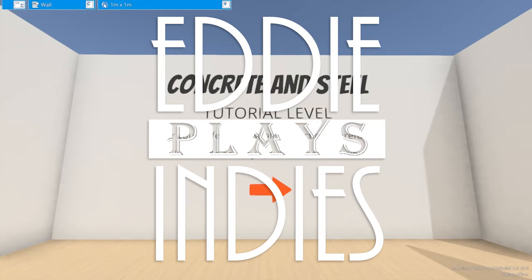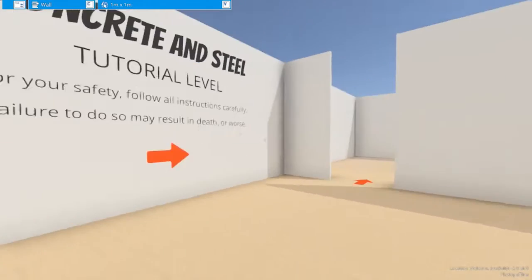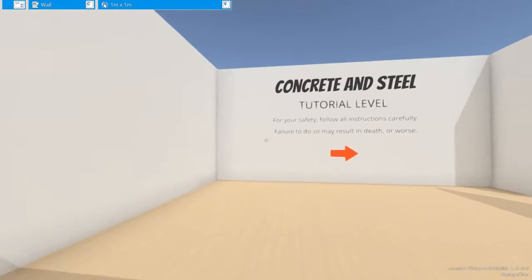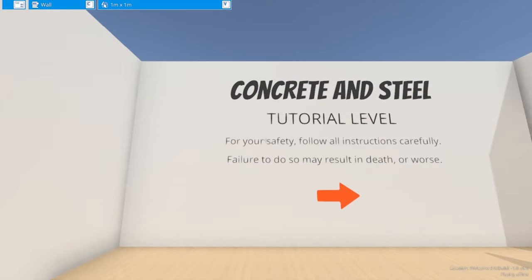Hello everybody, welcome to this week's indie game. Today we're going to be playing Concrete and Steel. This is the tutorial level, but I'm also going to show you some of the stuff I was able to do over the course of maybe an hour or two. This is a building sandbox creative style game made by Matterhorn Software. This was their first publication on Steam, and it is in early access as of May 27th, 2016.